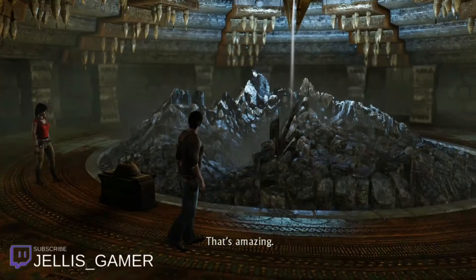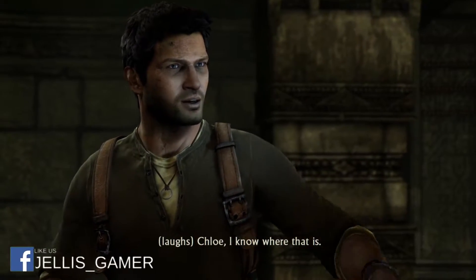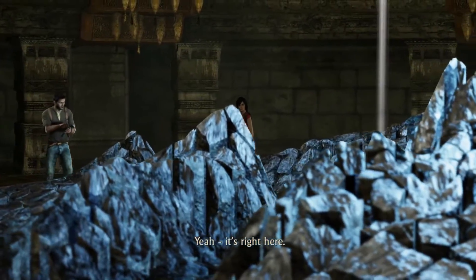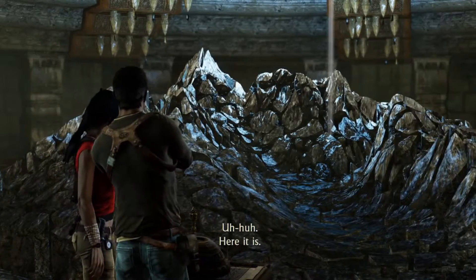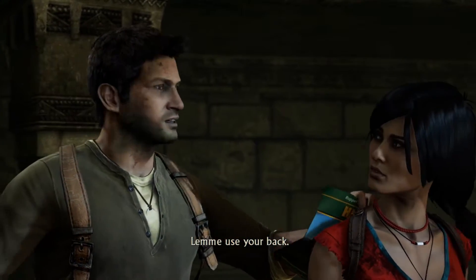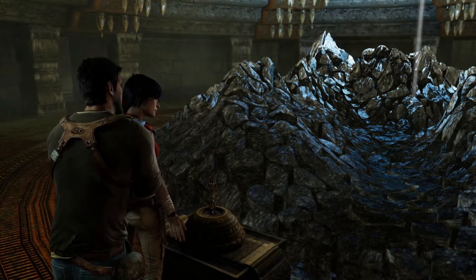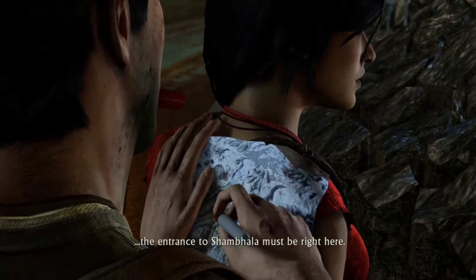That's amazing. Chloe, I know where that is. It's right here. You see the shape of that peak there? Here it is. Which means... let me use your back. Which means... the entrance to Shambhala must be right here.